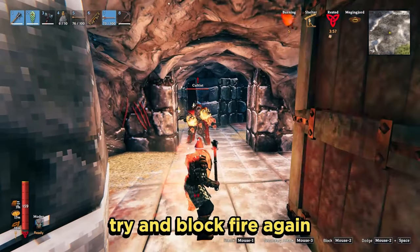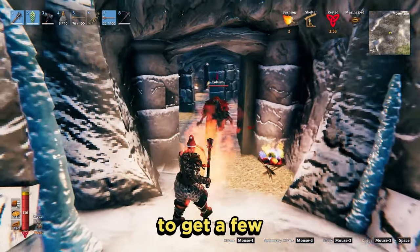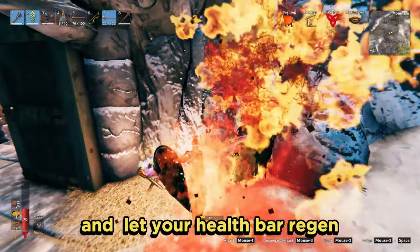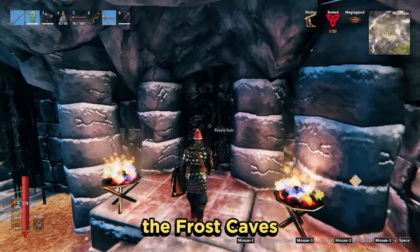As you can see, holding your shield up against their fire is a totally pointless exercise. If they manage to get a few hits in as well, your health goes down quite quickly. Keep a good eye on your health bar and try not to rush the caves — let your health bar regen after a fight. The main reason you'll be doing the frost caves is the fenris hair.